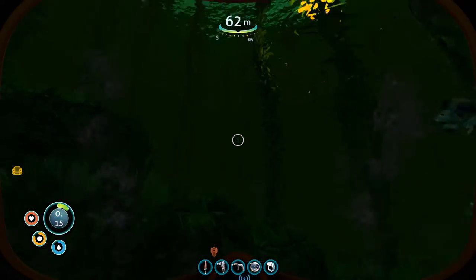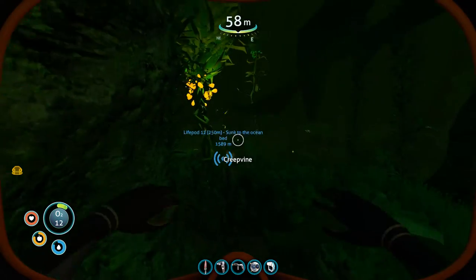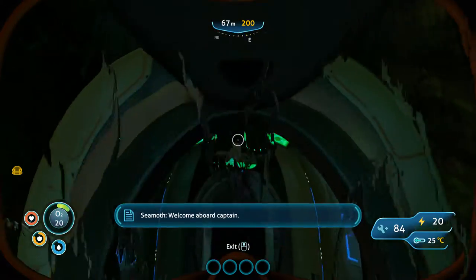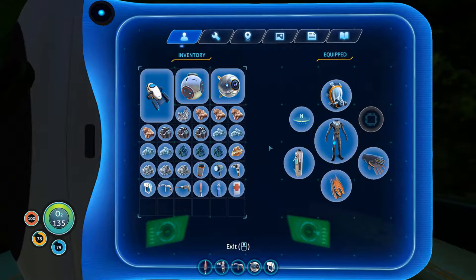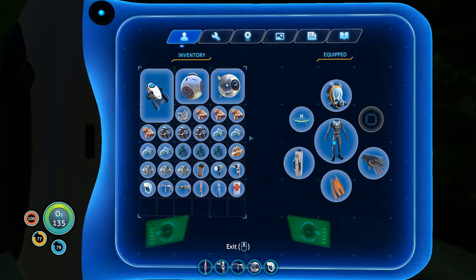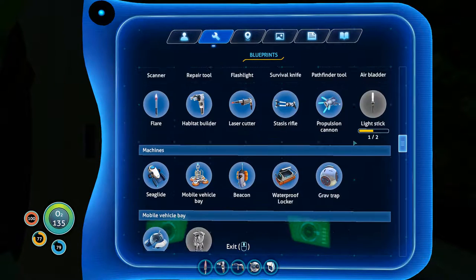Get over here and get in my thing — there it is! Welcome aboard captain. I can't believe I forgot my spare O2 tank. What do you know — do I have silver? Yes! I have three pieces of silver. I think that's enough to build what I want to build.